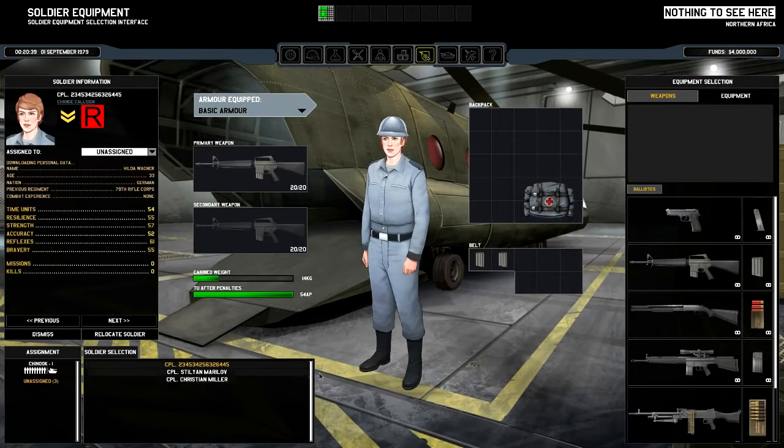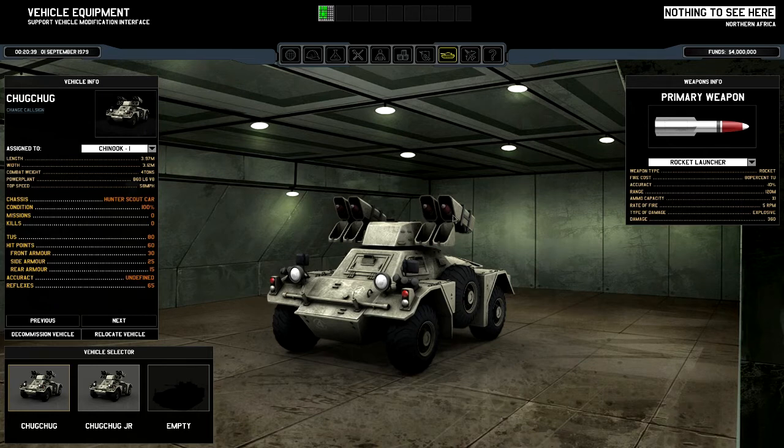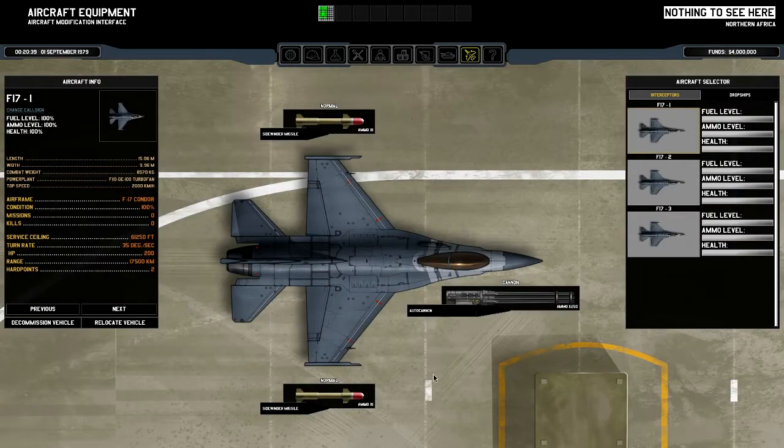These are the troops — let me introduce them. Actually, let's look at the equipment first. We've got two tanks with missiles. You can substitute missiles for machine guns, but missiles are more fun. This is Chug Chug and Chug Chug Jr. — they look exactly the same because they're father and son. We have three F-17s, and you can upgrade them. Right now we only have sidewinder missiles and autocannon. You can send up to three aircraft after UFOs and the tactical air combat actually matters.